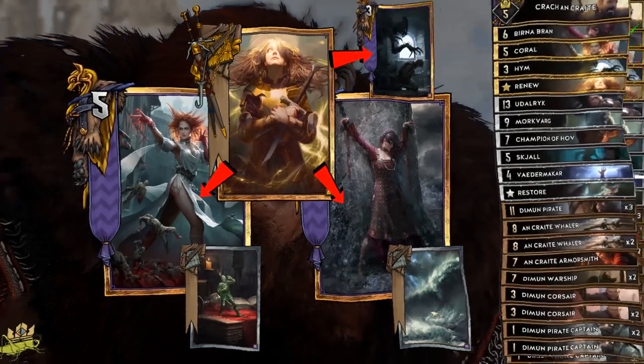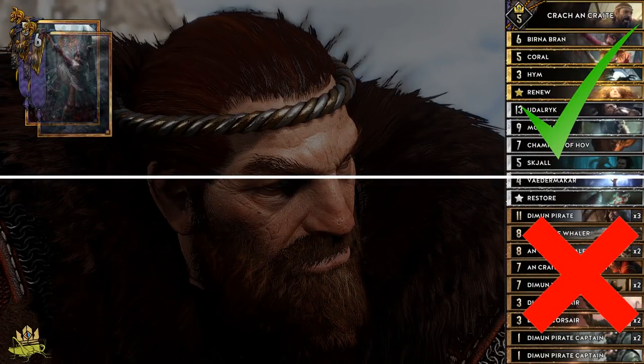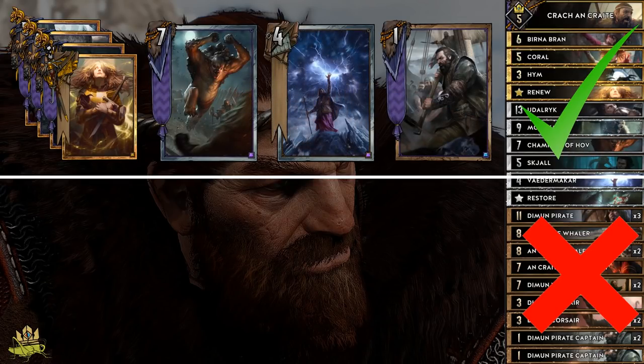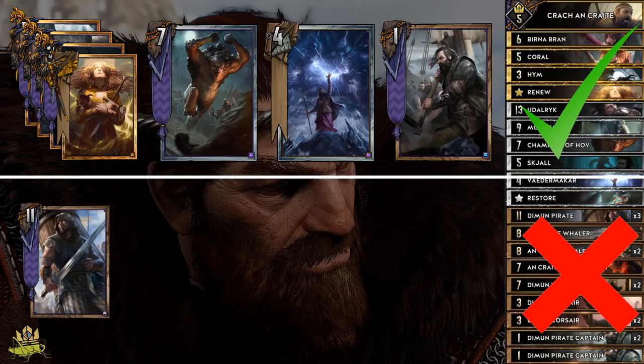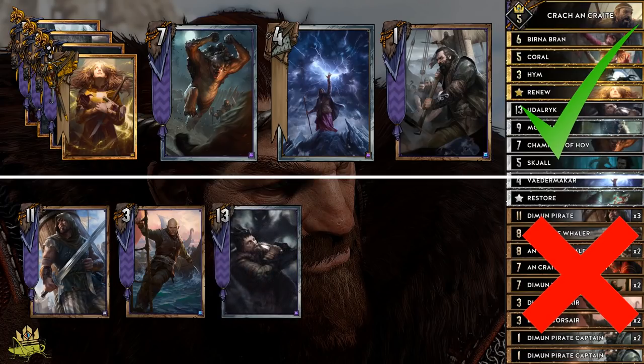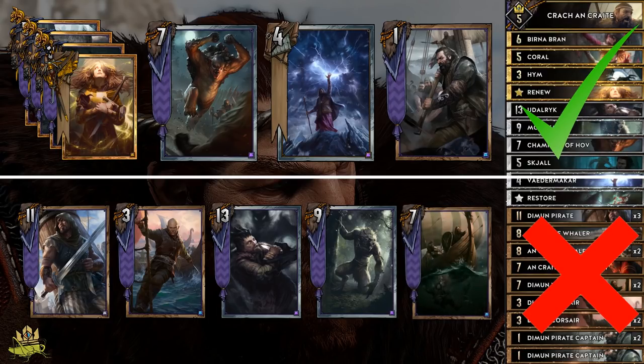Now let's look at the mulligan. Cards we want to keep are all our golds, Champion of Hoth, Weathermakar, and Pirate Captains. Cards we want to get rid of, typically in this priority: Diamond Pirates, because we can pull them with Pirate Captains; Diamond Corsairs, since we can't use them in round 1; Ulderic, so we can pull it with Skell; Morkvarg, so we can pull it with Krach. And if we don't have enough targets for Pirate Captains, we would also get rid of a Diamond Warship. The goal of the mulligan is to have as many playable cards in round 1 as possible.